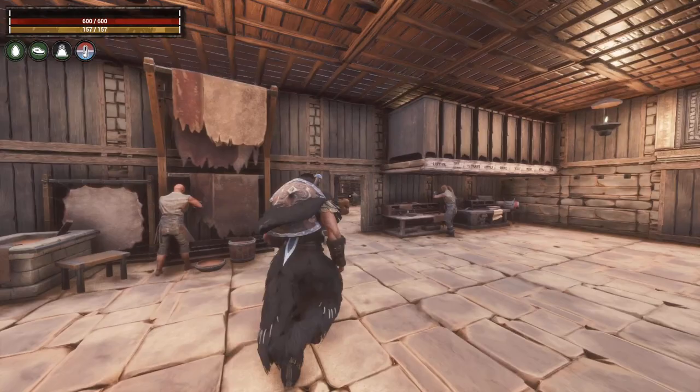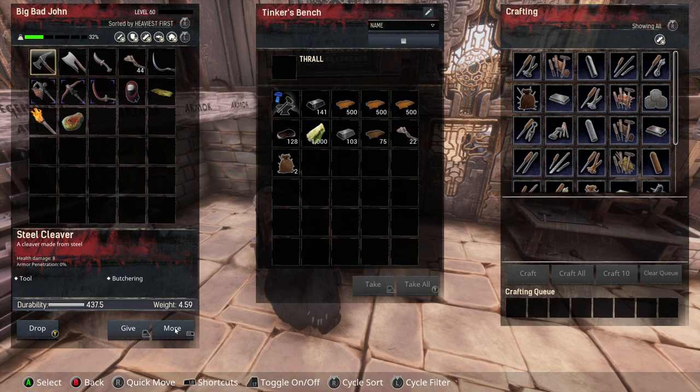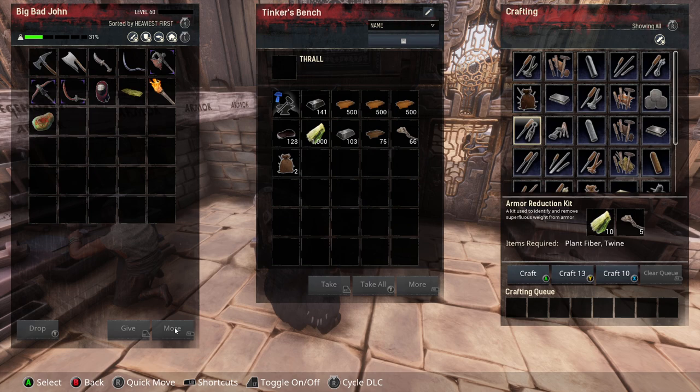Let's go ahead and grab those and plop them in. Guys, I can't tell you how much I'm enjoying this huge build — this is so much fun. Okay, armor reduction — we need five.